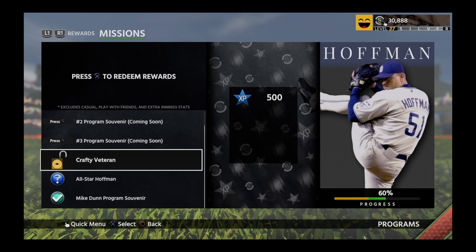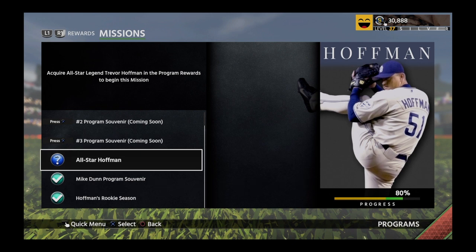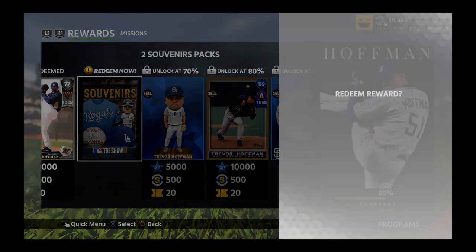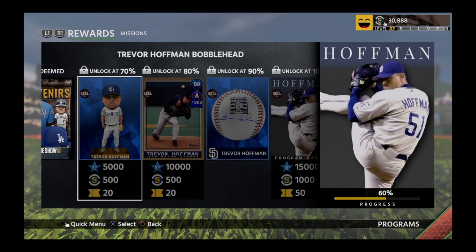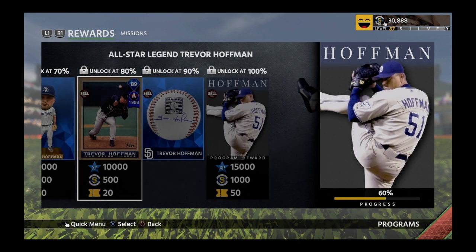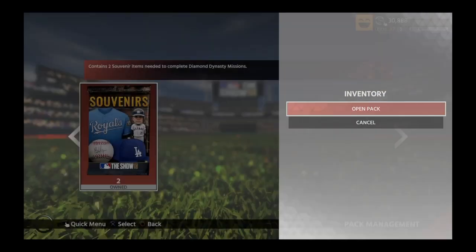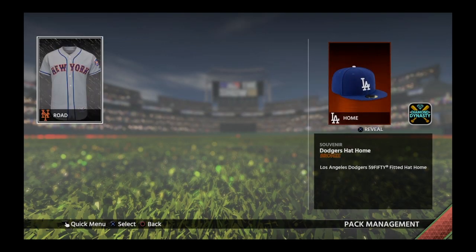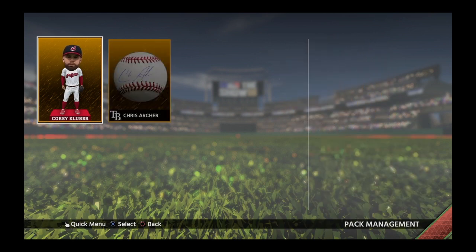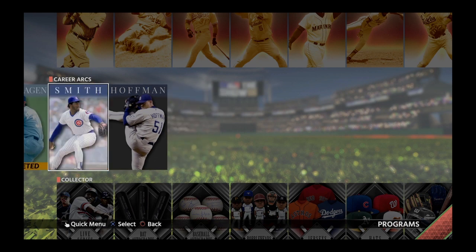We just completed the Crafty Veteran for Trevor Hoffman — you just needed 10 saves. Not too difficult. Technically that's 10 games of gameplay, but if you play on rookie there's no way you're going to lose. Just use him at the end of the game. Now we're going to open up these two souvenir packs. We've got a New York Mets road jersey, L.A. Dodgers hat, Cory Kubrick gold, Chris Arch gold — two gold items in a souvenir pack. I will take it!